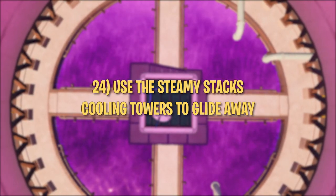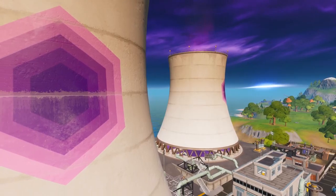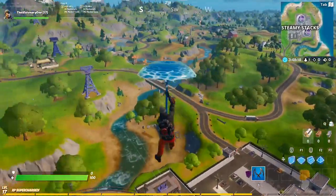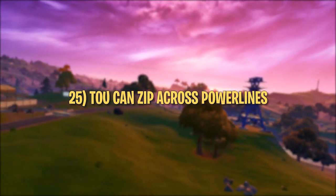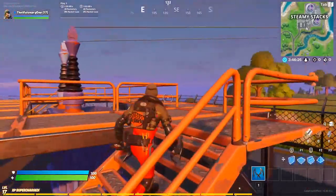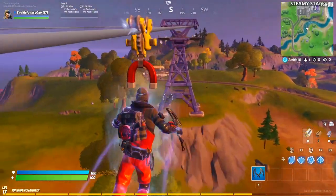Tip number twenty-four: use the Steamy Stacks cooling towers to glide away. The two massive towers at Steamy Stacks provide great rotation — jumping over the bubbling vats of purple liquid will send you into skydiving mode, then just activate your glider for a free flight into the next circle. Tip number twenty-five: you can zip across the power lines on the eastern side of the map. There are two ground-level entry points — one in Retail Row and one near Steamy Stacks — and you can use the power lines as zip lines.